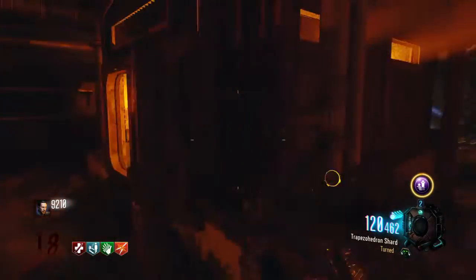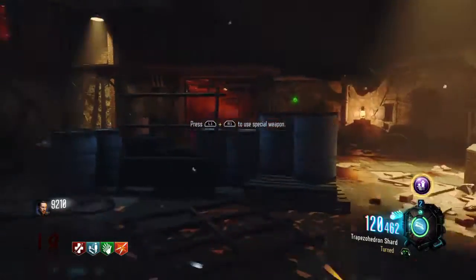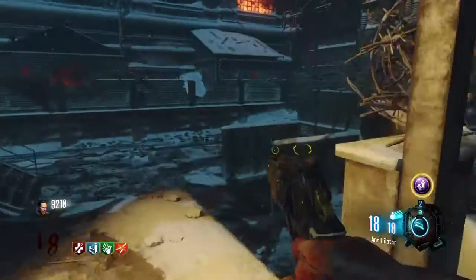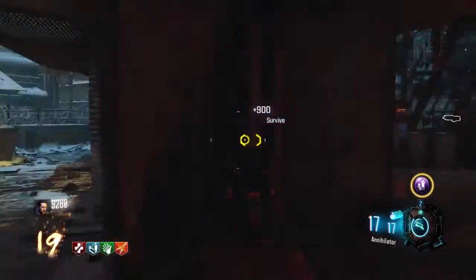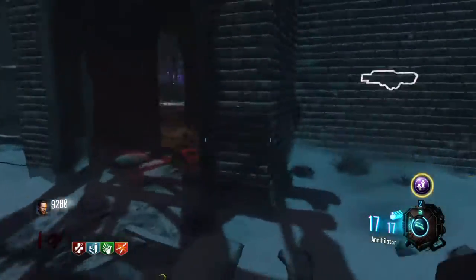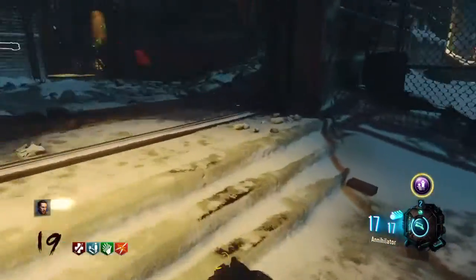I'm just going to do one shot of the Annihilator since this is the last zombie. You have to come over here after you're done with that. You see the grill area, or the furnace room? Here it is. It's a pretty Annihilator that you worked hard for. There you go. When you have the Annihilator, you shoot it and that's when it goes down. Watch — I can have this thing forever and it won't go down unless you shoot it. Only if you shoot it will it go down.